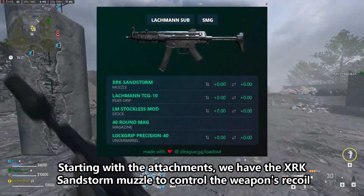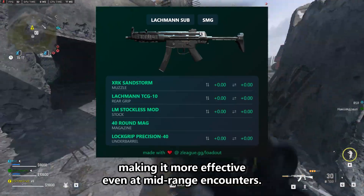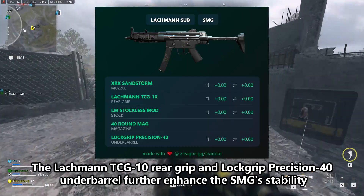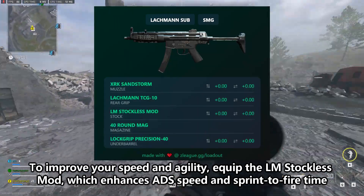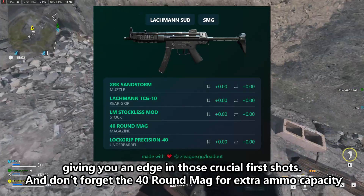Starting with the attachments, we have the XRK Standstorm Muzzle to control the weapon's recoil, making it more effective even at mid-range encounters. The Lockman TCG-10 Rear Grip and Lock Grip Precision 40 Under Barrel further enhance the SMG's stability. To improve your speed and agility, equip the LM Stockless Mod, which enhances ADS and Sprint to Fire Time, giving you an edge in those crucial first shots.